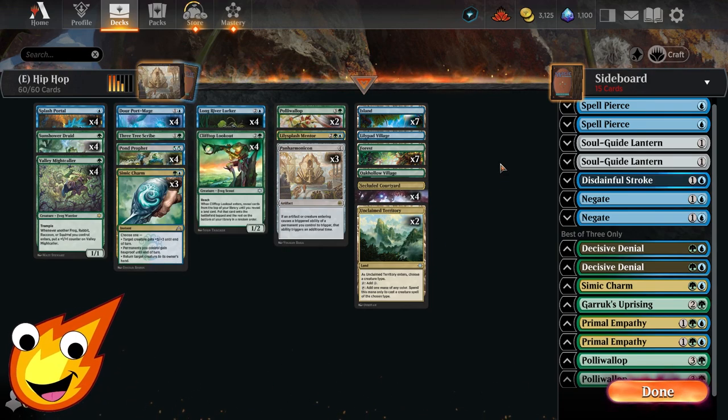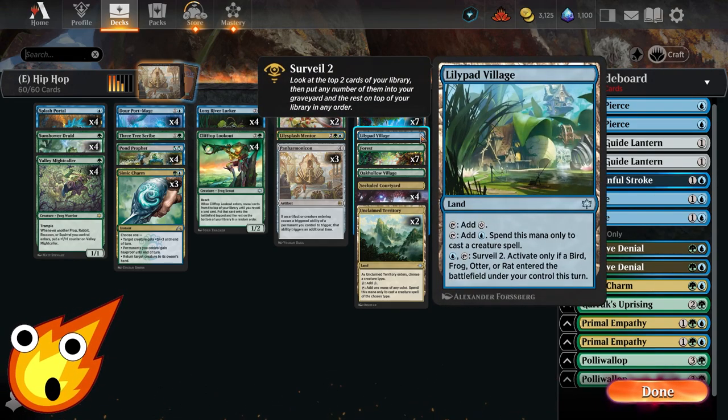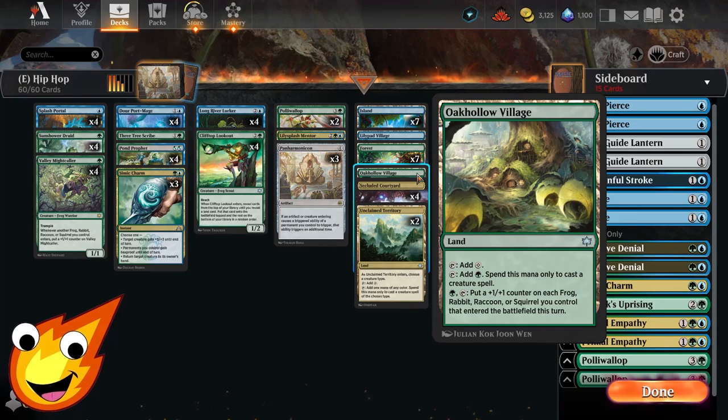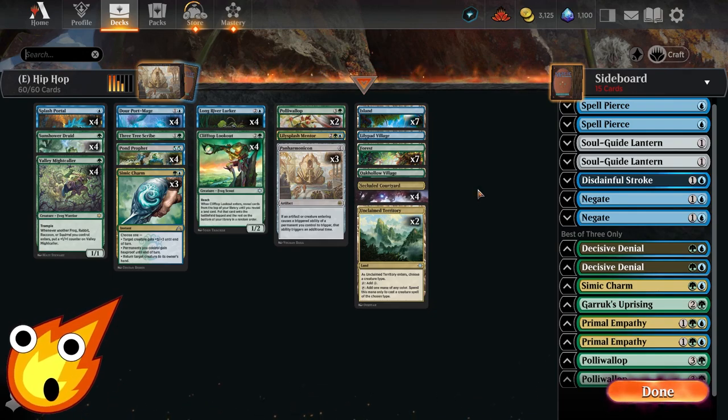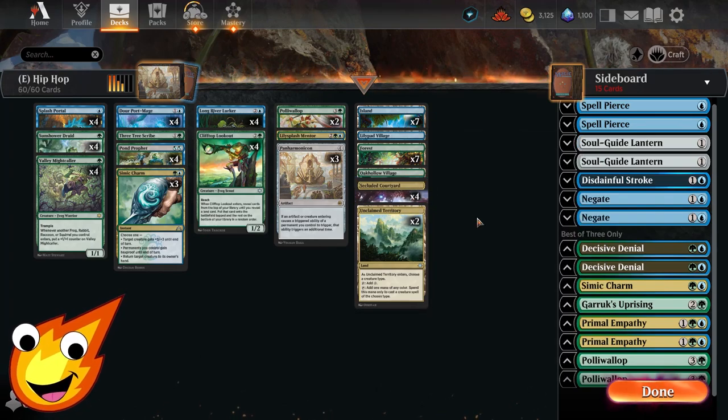For the land base, we keep it simple on a budget: seven islands, seven forests, Lily Pad Village — great for a creature deck, with surveil two being situationally helpful — and Oak Hollow Village, whose ability to put plus one/plus one counters on all frogs that enter the battlefield this turn can be very helpful in select situations. Since we're all-in on creatures, the two creature lands help us fix our mana and cast creatures on time.